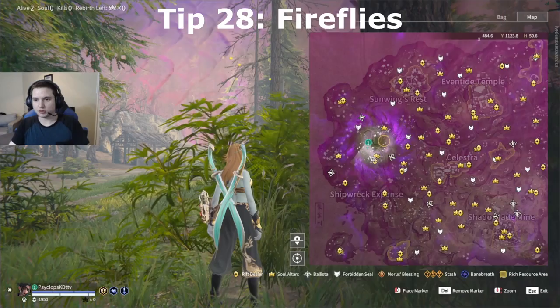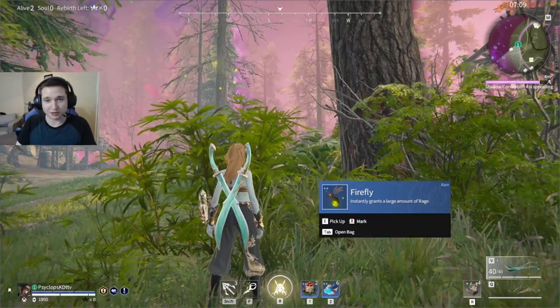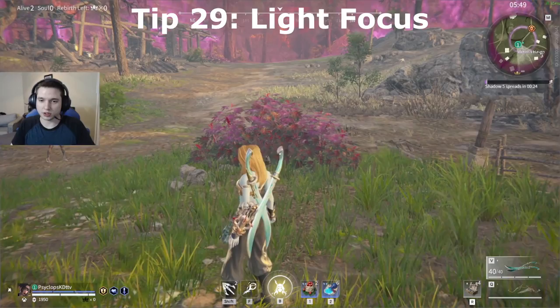Fireflies have set spawns on the map, so if you can learn these and incorporate them into your drops or loot routes, that'll really help you in the early game to get an advantage when nobody has their ultimate but you do because you got the fireflies. Every time you see a firefly, just remember that location.